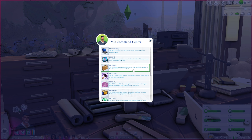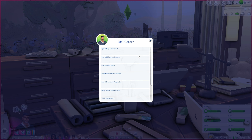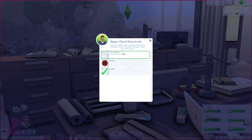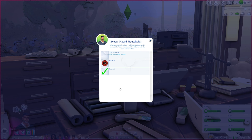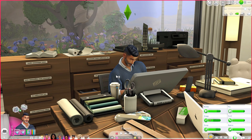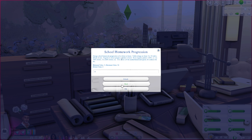Next up is MC Career. This makes quite a bit of changes to how the career system works. You can change the difficulty of careers — easier or harder. I have mine set to default. There's also an option to bypass played households so they don't get pulled into careers by MC Command Center. I've never messed with children quitting school, but it gives the option to make homework more or less difficult.